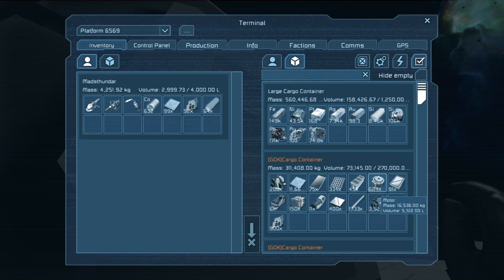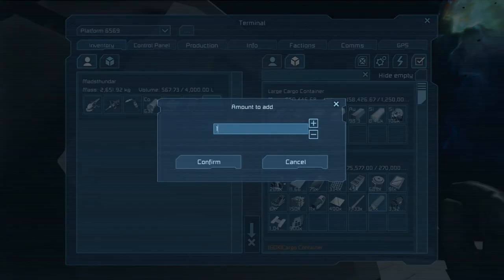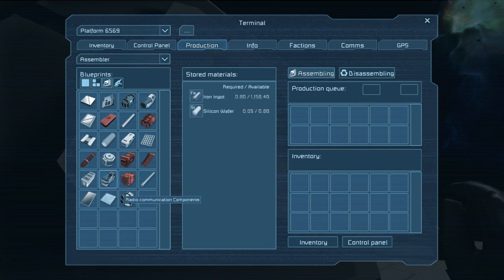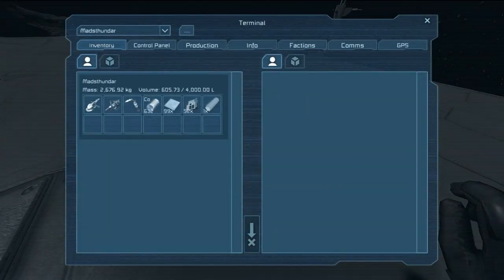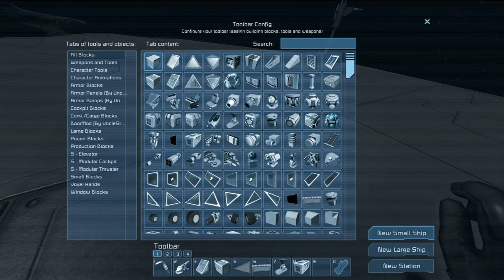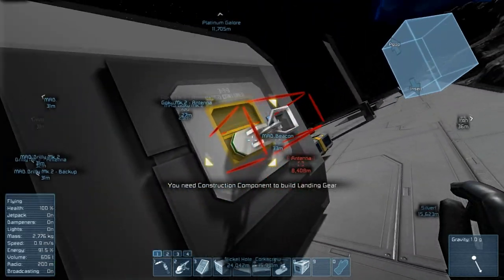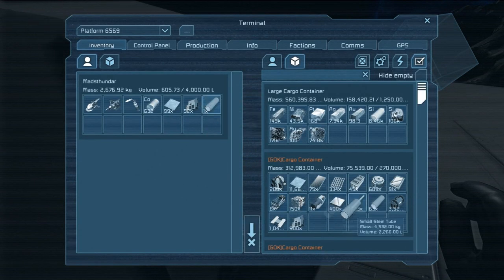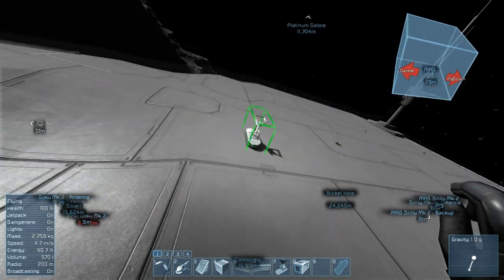I think we need more large steel tubes. Our production - let's make five hundred more. New small ship... that's construction components, which we have tons of. Why do we need three thousand? Because everything needs construction components.